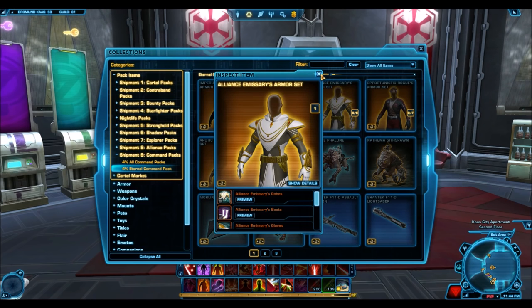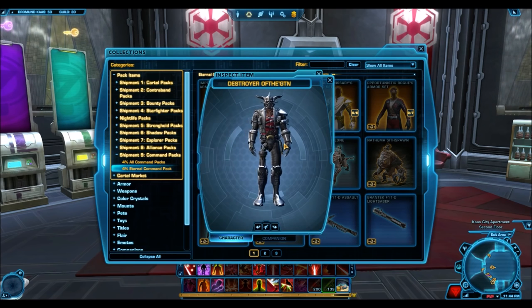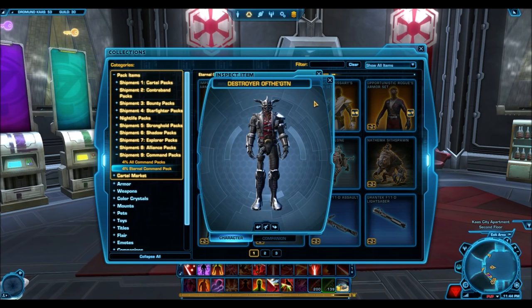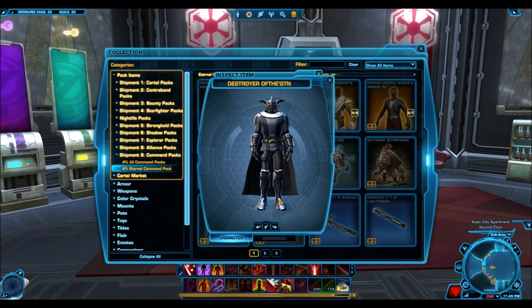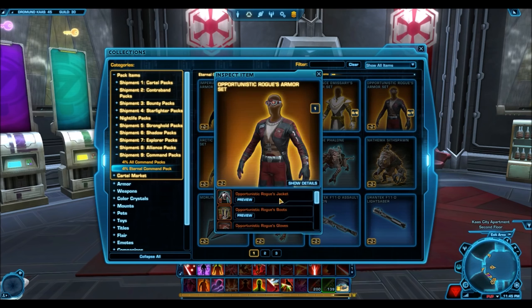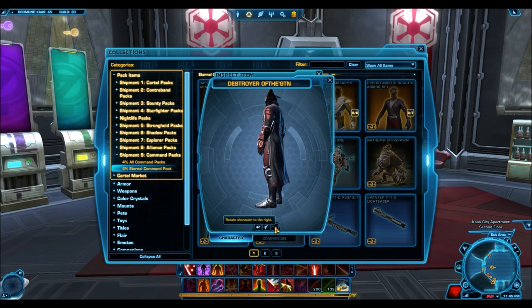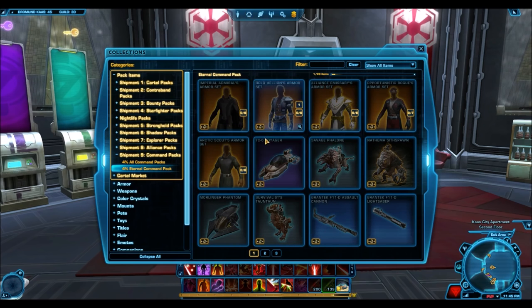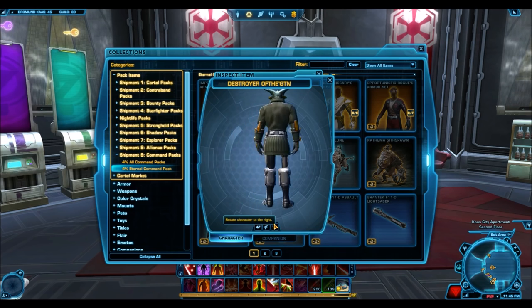This is a general rule you'll probably want to follow for most armor sets: only really focus on the upper body armor, or the supplementary body armor when it contains a helmet. Normally it's the breastplate and the helmet that sell for the most on the GTN for armor sets. Now looking at the bronze armor sets — they will be very common drops, which means they will be cheap on the GTN. In my opinion, they don't fulfill the two criteria: they are not unique in any respect and they're not very aesthetically appealing, so I will disregard these bronze armor sets.